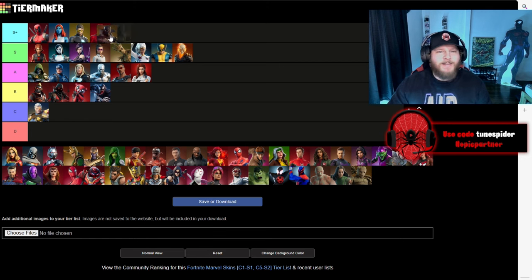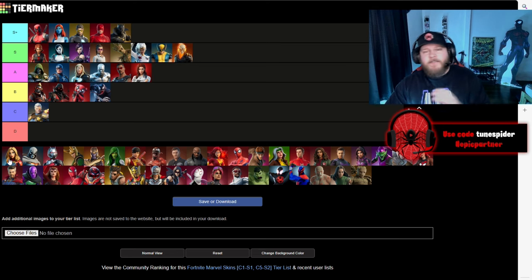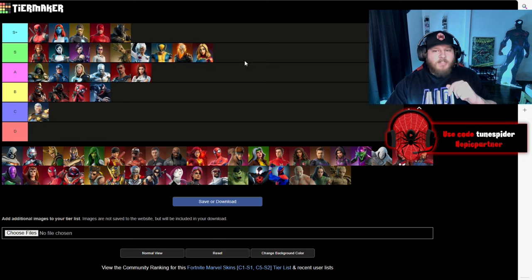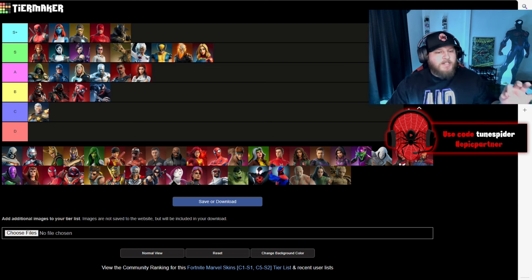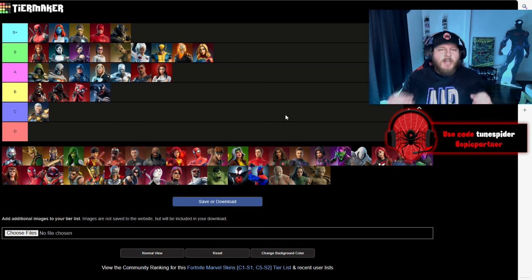Black Panther, the king of Wakanda, is going S+ — can't go anywhere else but S+. I love that they gave him his cape with the option to have it on or off, and I love that they gave him the kinetic energy in the suit so you can have that black and purple look. Captain Marvel is going in S — even if you don't like her, her comics have been really good and that skin is so clean, the way they did her suit is perfection. Taskmaster is another one going at the top of A — great comic accuracy and Taskmaster is just awesome in general.